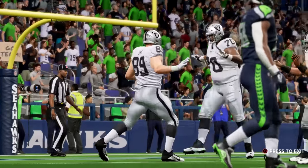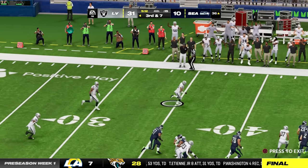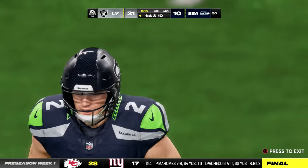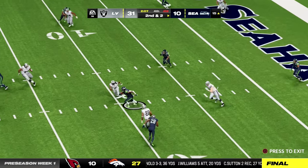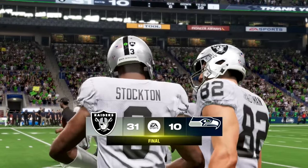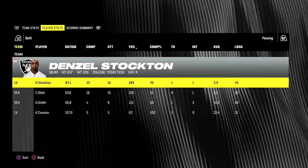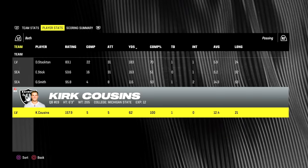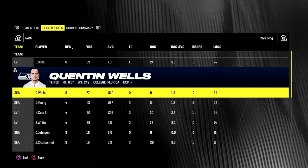On a third and seven, Easton Stick gets jumped and intercepted by Jack Jones, who is slotted to be our number three corner this season, probably playing in the slot. I think this secondary has a chance to be pretty good. In the fourth, Stockton is off the mark throwing at Devontae Adams, gets intercepted, and that brings an end to this game. Some ups and downs for the rookie in his preseason debut, as you'd expect. We didn't push the ball downfield a ton — just 5.9 yards per attempt — but an overall solid start for Stockton.